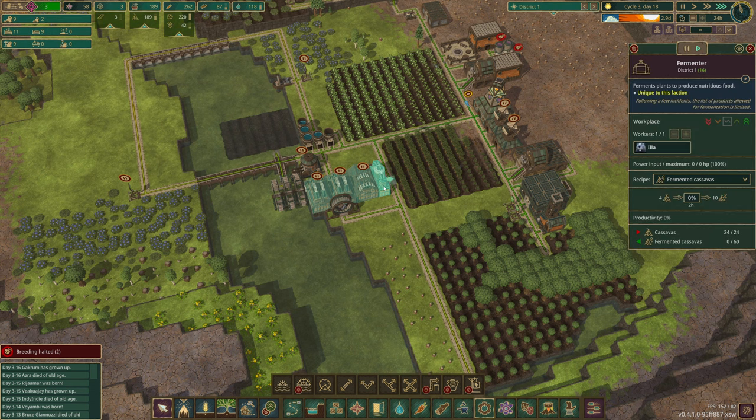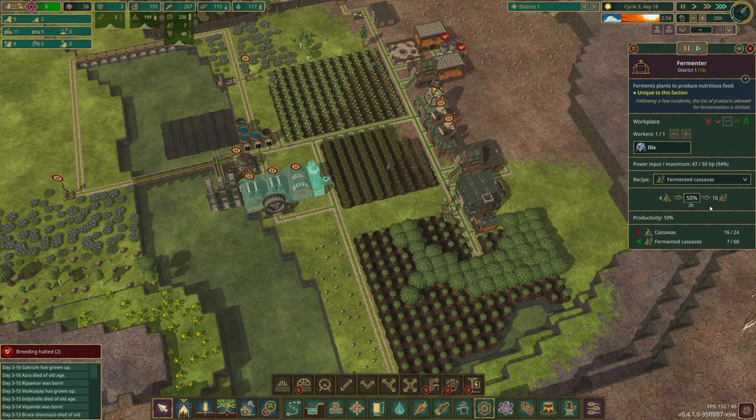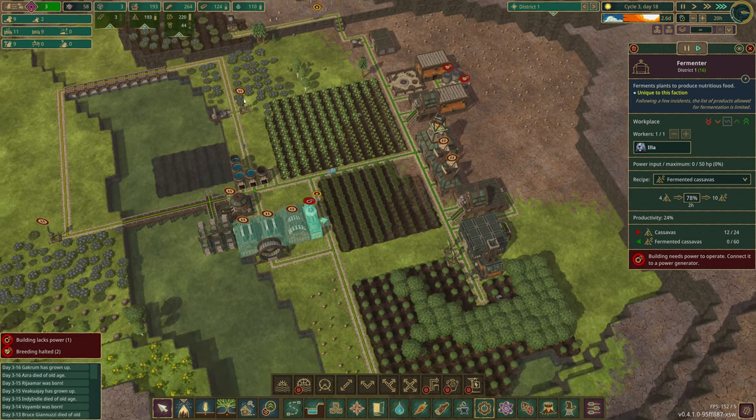Let's free up the workers here. I'm getting this going then — we've got our first bit of fermented cassavas going. I'm going to reduce the working hours back down to 20; I've got one in the wheel. And we're going to get our first cooked food. This is going to increase happiness further, and the more happiness you get, the more productivity you get.